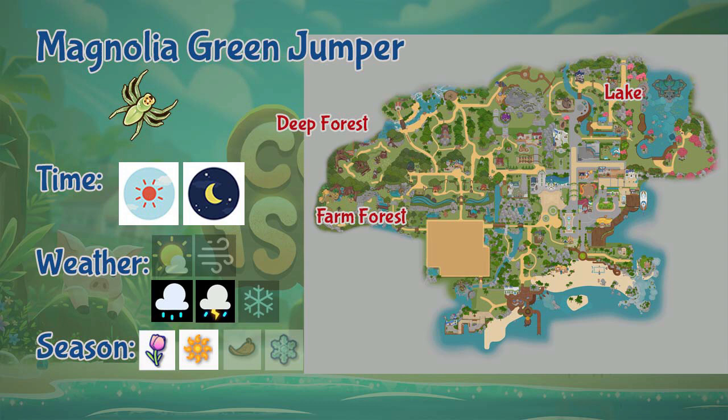Next we have the Magnolia Green Jumper. This insect can be found in the lake, farm area of the forest, and the deep forest area. You can find this insect during the whole day but only in rainy and stormy weather and during spring and summer seasons.